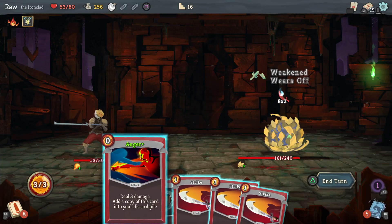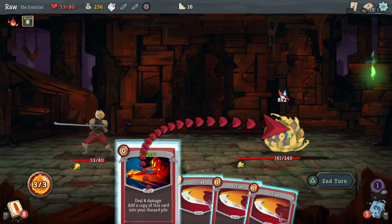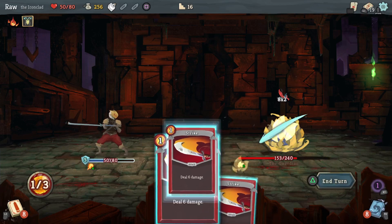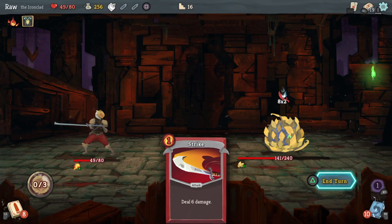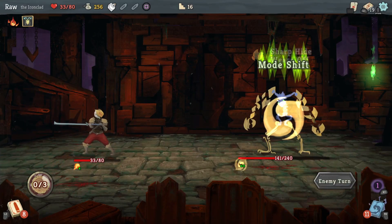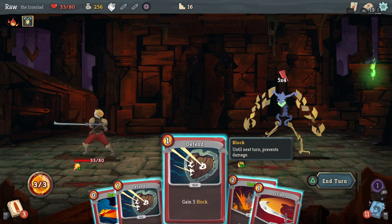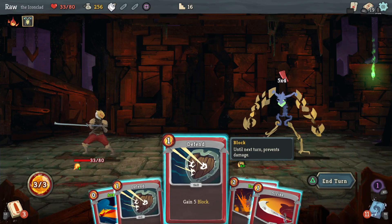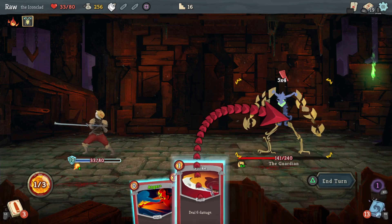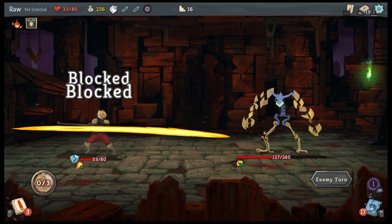Blocked all that. He's about to hit me for 16 and not much I can do about it except hit him back, and defend a little bit. Sharp Hide wears off — he's about to hit me for another 20. Can I weaken him? I can make him vulnerable. Let me just defend first, drop that down to 10, then I'll deal my little 6.